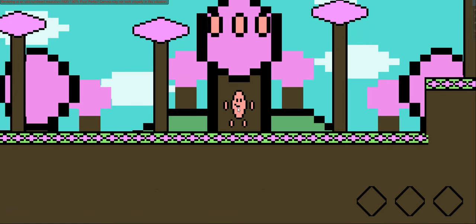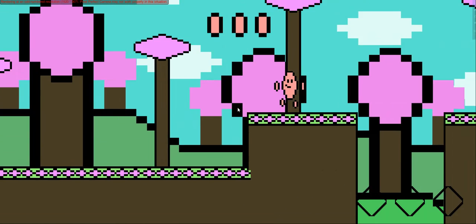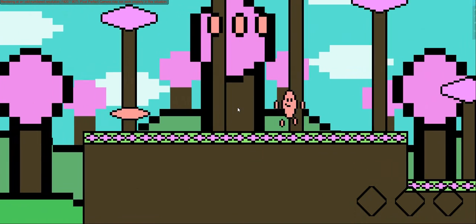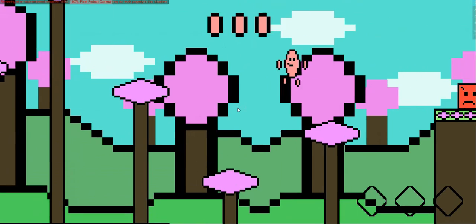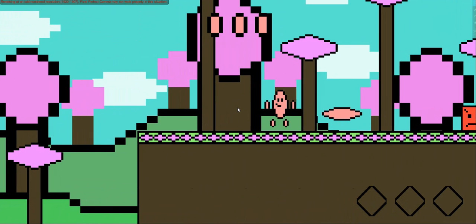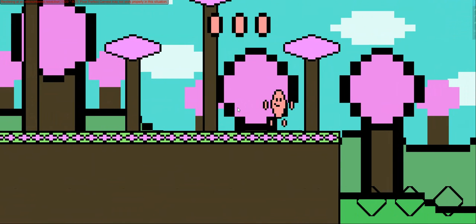Level 1-1, Diamond Woods. We'll jump over this gap right here and take out that square. We got two little diamond trees over here. We'll get up and shoot — oh, I know, I'll push the diamond to make it kill him faster.